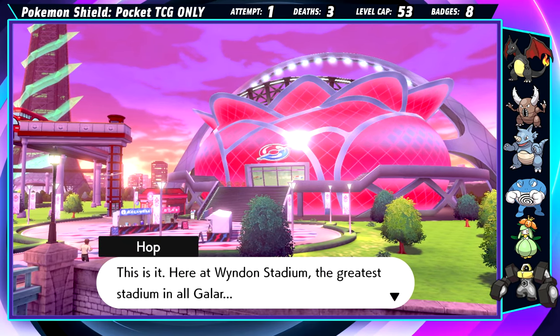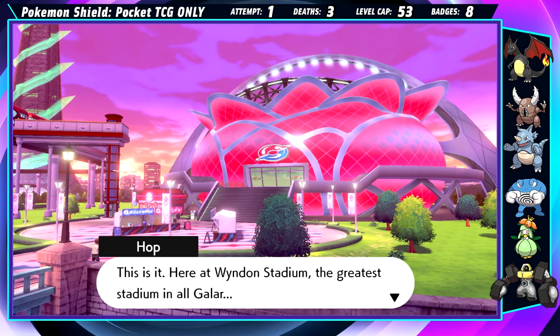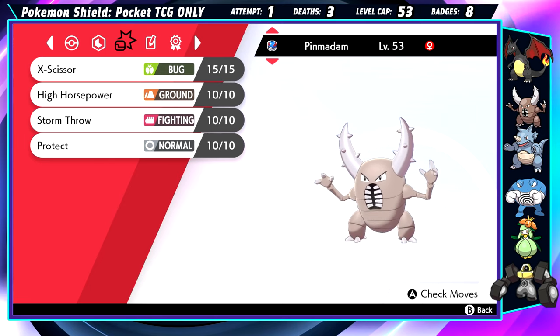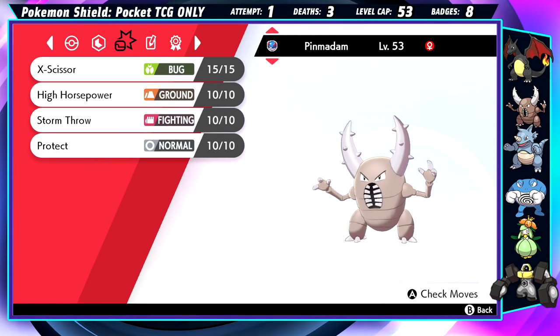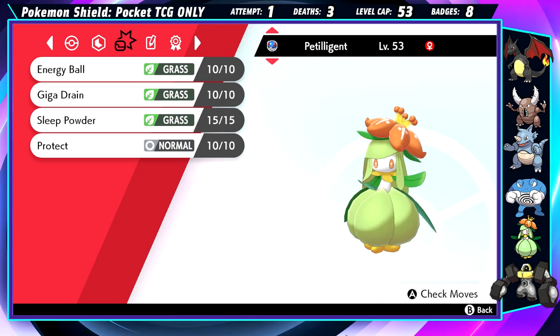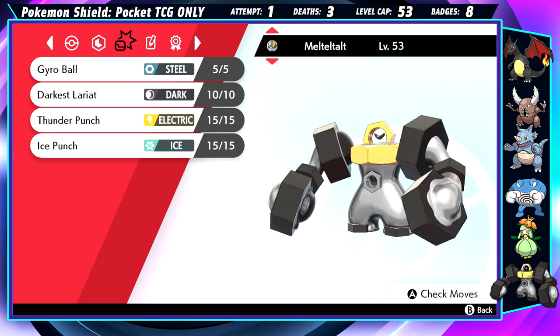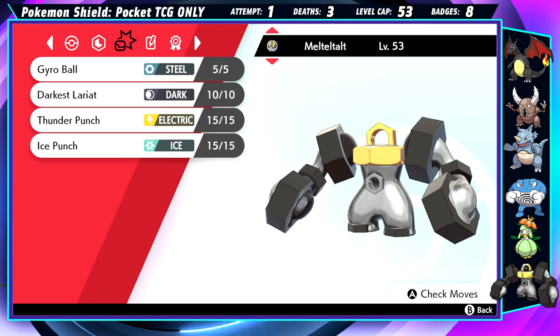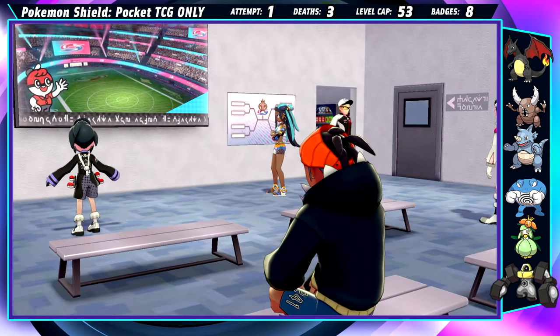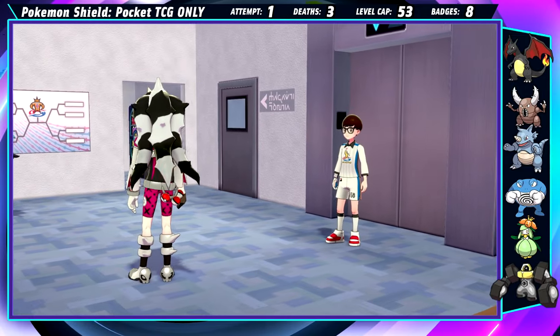On to the Wyndon Championship. I'll once again be committing a set team of six for every fight, even if the game lets me switch them out. This champion team consists of Pinsir, Rhydon, Poliwrath, Petilil, Charizard, and Melmetal. I definitely got some heavy hitters this time around, but one slip-up will be more than enough to end the run. Let's make sure that doesn't happen.